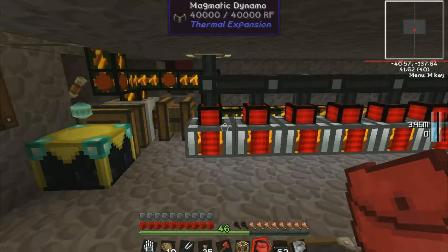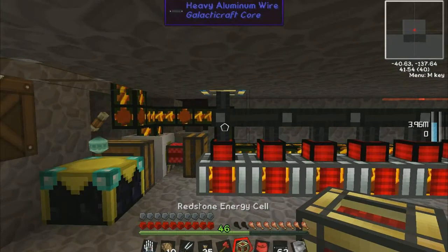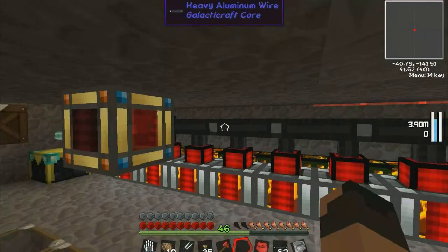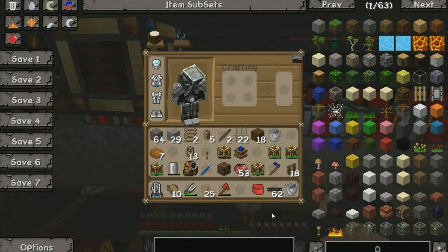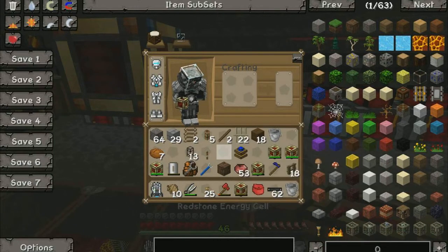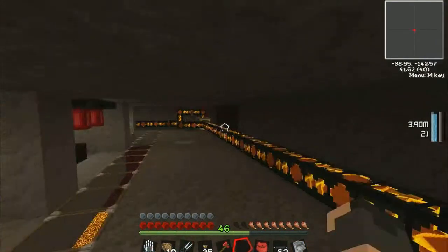We'll charge this up while we're here. I should have placed it underneath — whatever, makes no difference really. Where's the other one? I swear there was another one that was low. Just that one. This one's like empty. They're both getting charged — good.